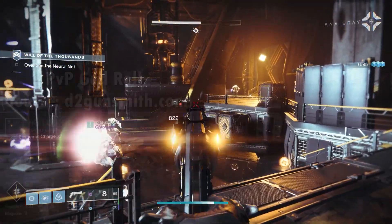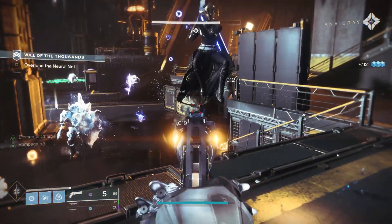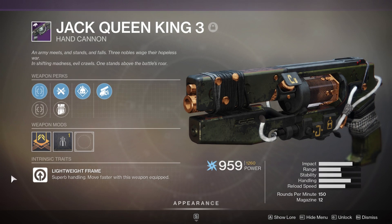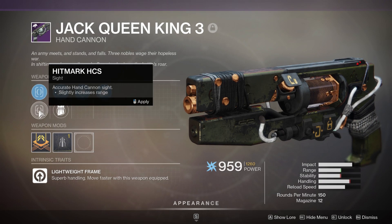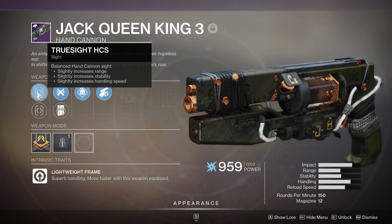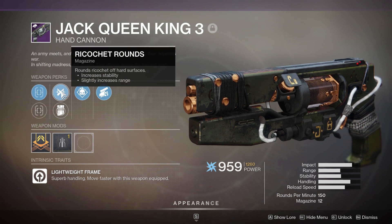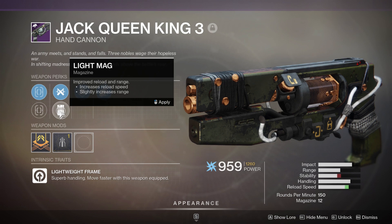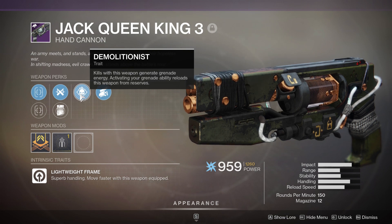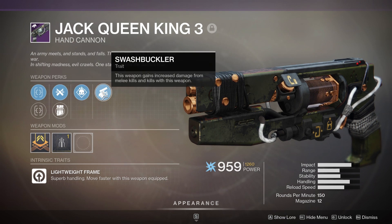Moving on, we have the number 4 slot, and this goes to the Jack Queen King 3. This is the only weapon on our list that you cannot currently farm for, but if you got one in the vault, you're in luck, because this is truly a fantastic weapon. It belongs to the extremely popular and arguably the best damage archetype, especially for PvP — the 150 RPM archetype.